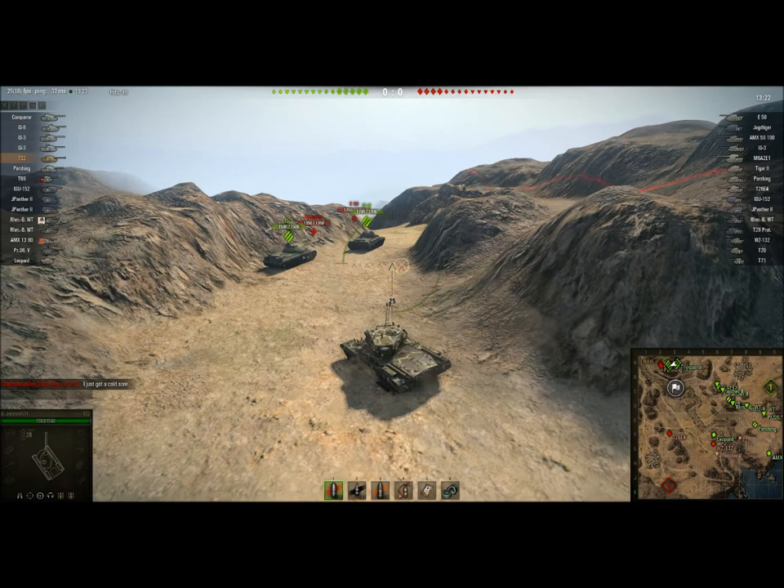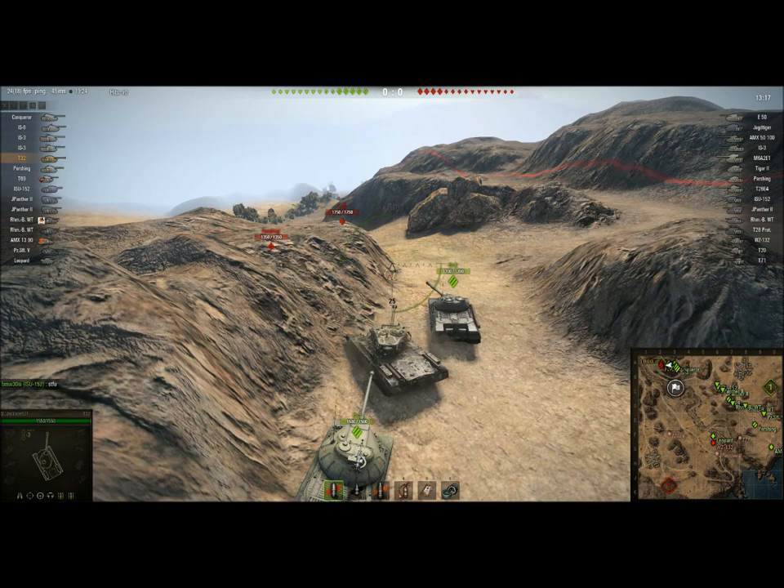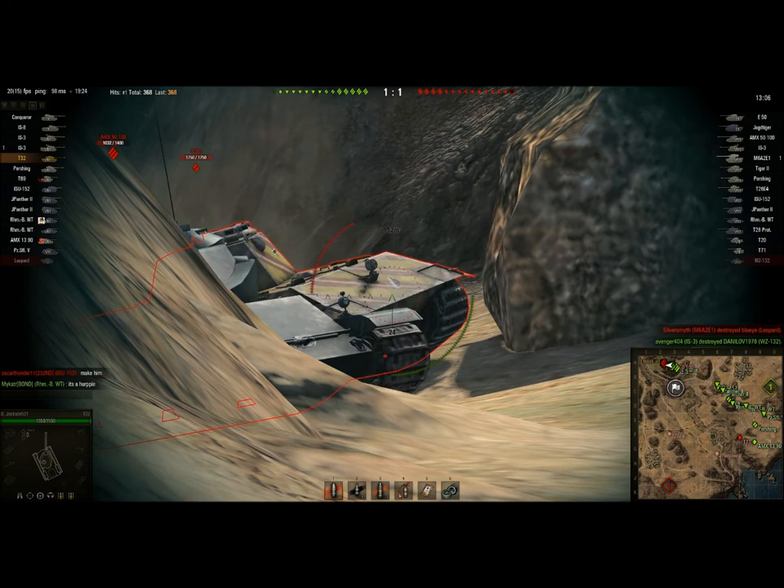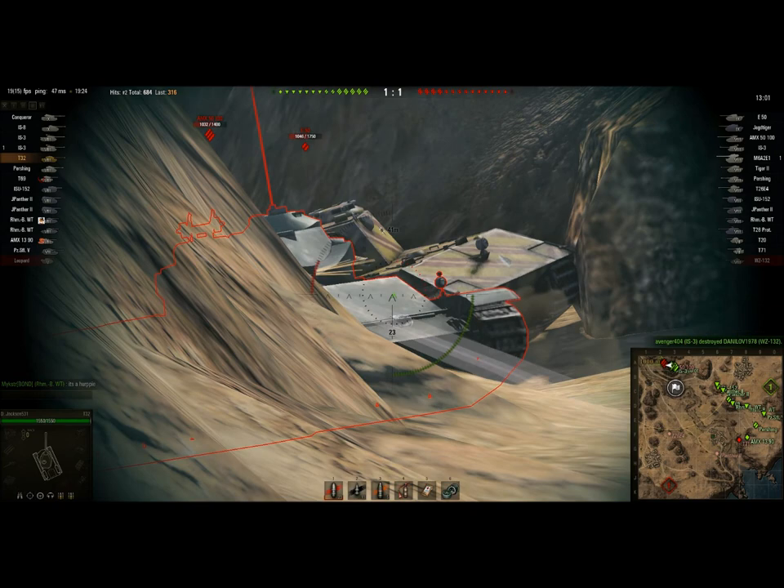There's a Super Pershing across the way. But the arrival of a Pershing and an E-50 over here has me thinking that I have more important problems. So I roll in front of this IS-3, which might have been a little bit rude, but this is pretty close as I can get to my chosen spot. Hit the AMX-50-100 pretty good, and then remain angled. E-50 — very important tier 9 target.